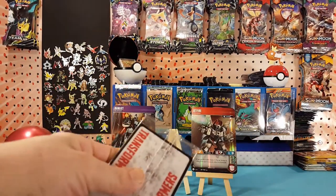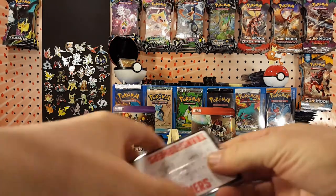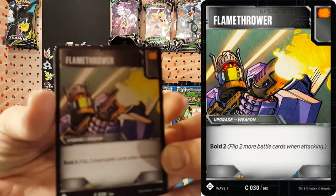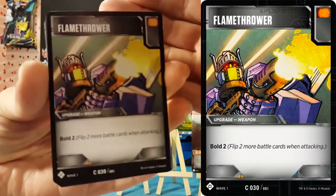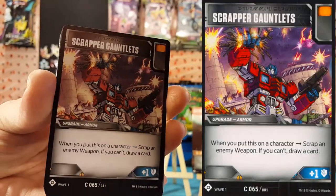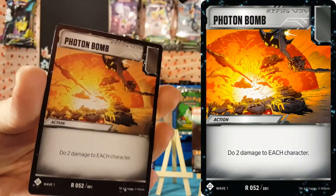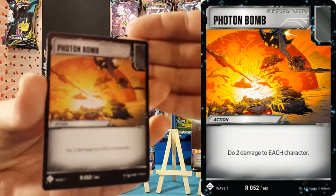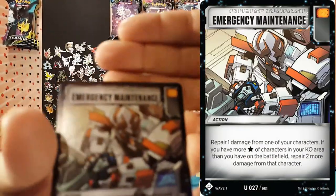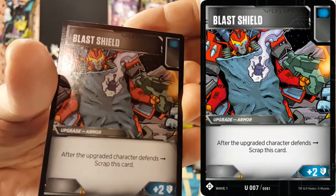We'll take a look at these battle cards as well. We have: flamethrower, improvised shield, scrapper gauntlets, zap, Photon Bomb, Emergency Maintenance, and Blast Shield.